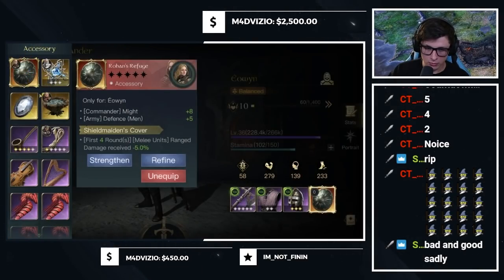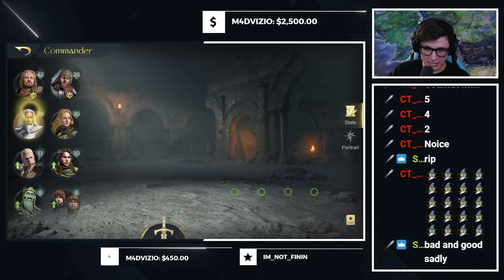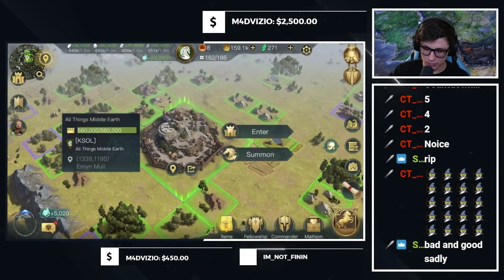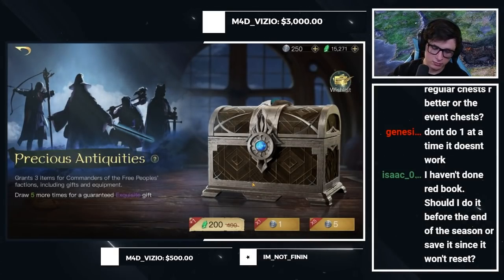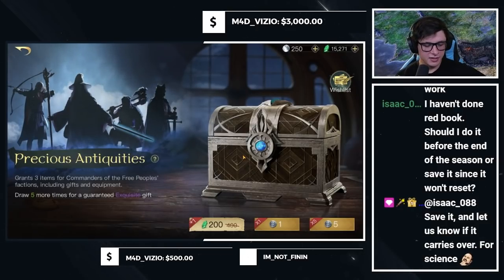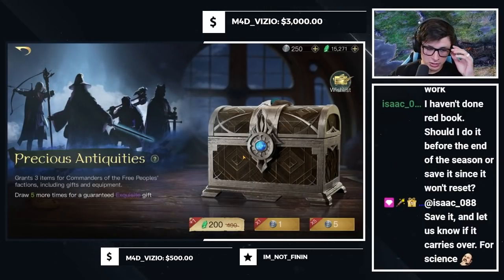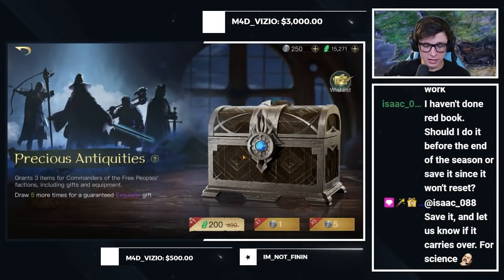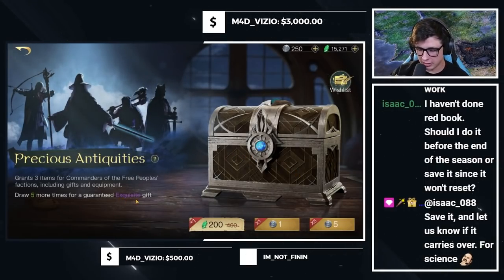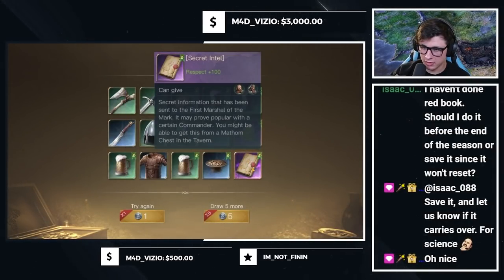I hate to get rid of some of my gold stuff, but I think I need to. Let's do a 250 gem pack opening to hopefully get some accessories to upgrade said items, then save it and see if it carries over. Yeah, EQ was one who confirmed earlier today that theirs carried over, and there were a couple others that said it too. Let's get started - every five we should get at least one purple, so that's good.